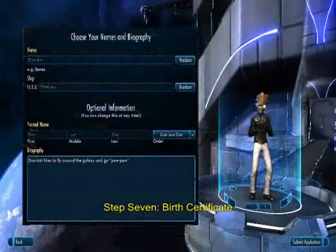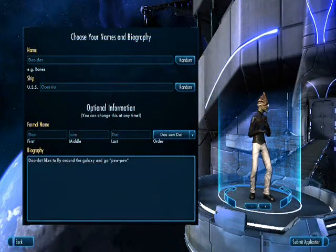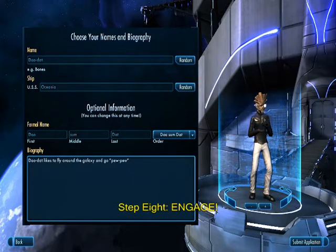Lastly, put in the specs for your captain and your ship, giving yourself a name and a bio. Once you are complete, the stars await. Good luck.